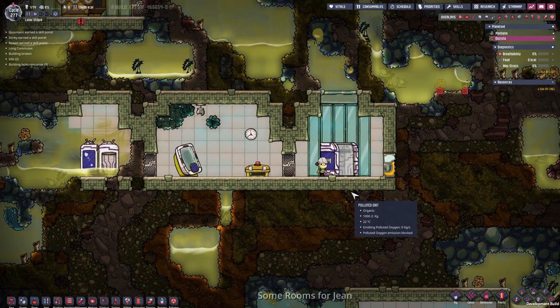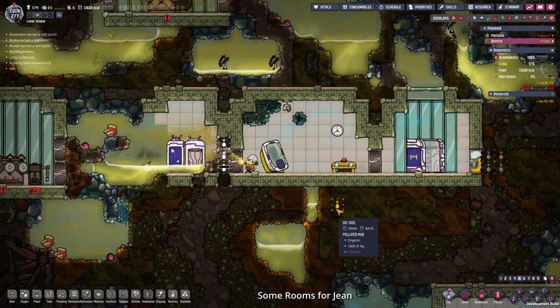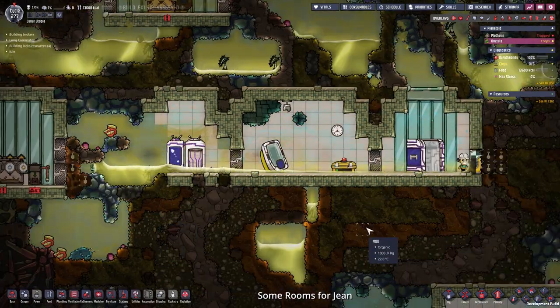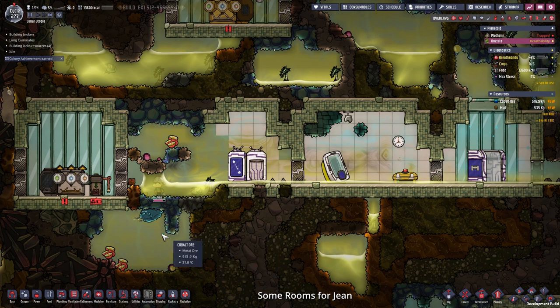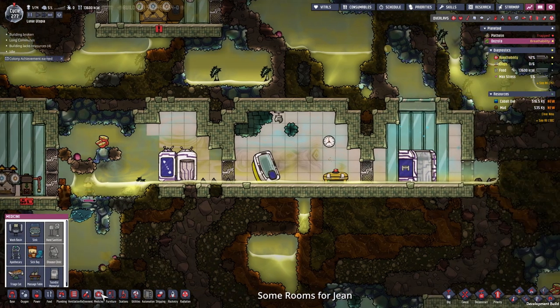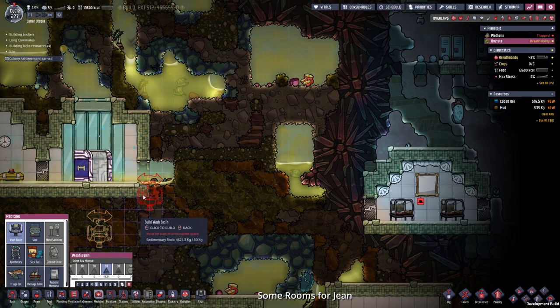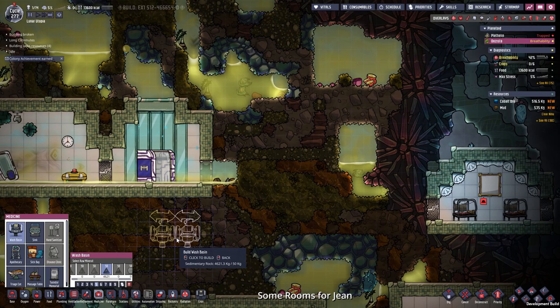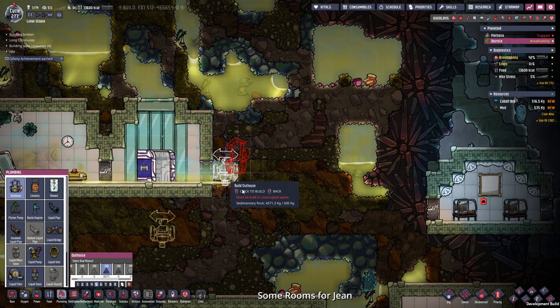So the first thing we want to do is build some proper room setups for Jean. For that we will need some materials first. I'm just going to dig up some dirt and some metal to the left as well as to the right. Now that we have some materials, let's start with the bathroom — first the wash basin and secondly the outhouse.